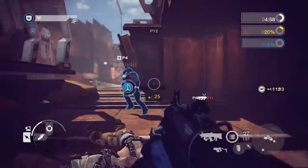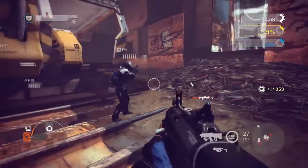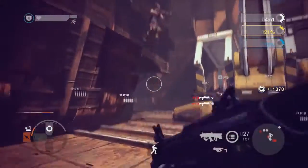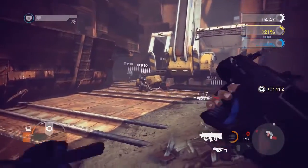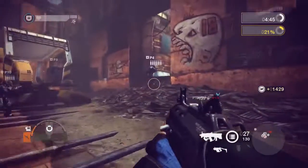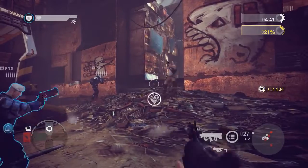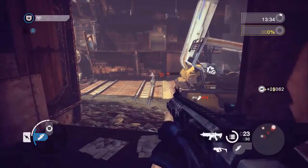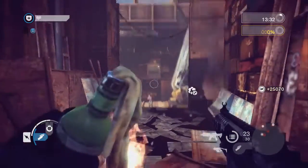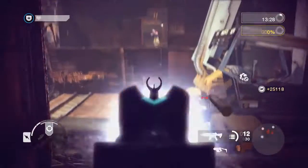They can also see the ammunition supply of their teammates displayed over their heads. They use this information to know when to refill their teammates' ammo. Doing this also increases the maximum ammo their teammates can carry. Soldiers can also use this ability on themselves. Soldiers can choose to throw Molotovs instead of frag grenades. Molotovs release fiery explosions on impact, knocking opponents to the ground.